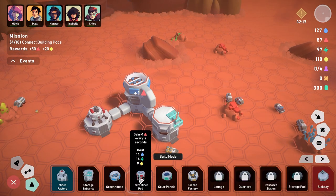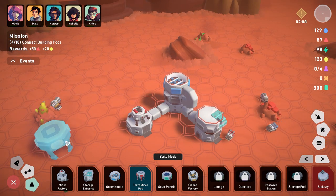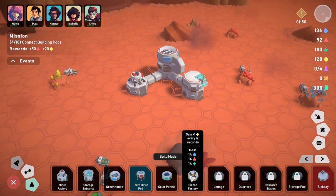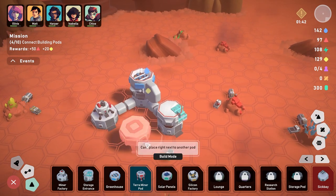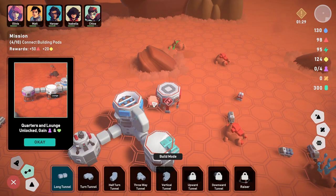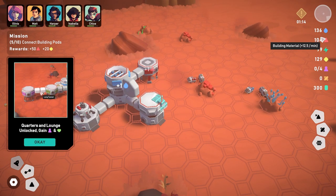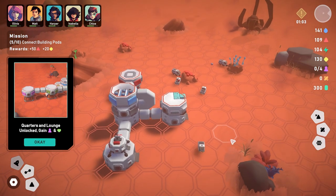Let's build some more pods. This terra miner pod gives building material — the triangle stuff. It looks like I need research credits. Let's place it over here and connect it. The storage pod is auto-mining now. We're getting more building materials, we have power and conductive material. A new settler arrives when storage is full.